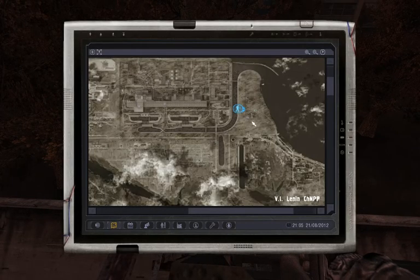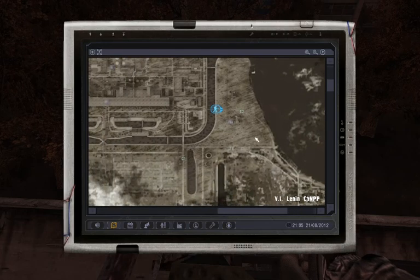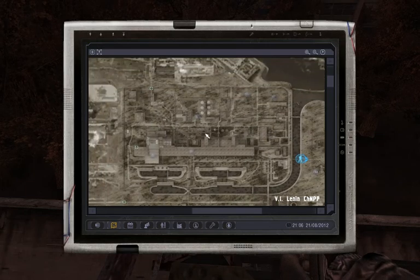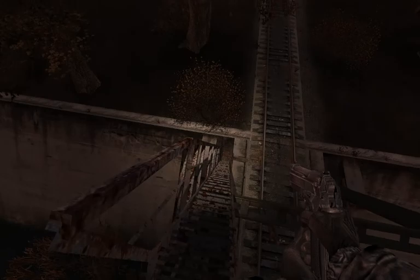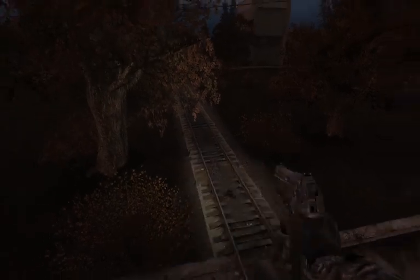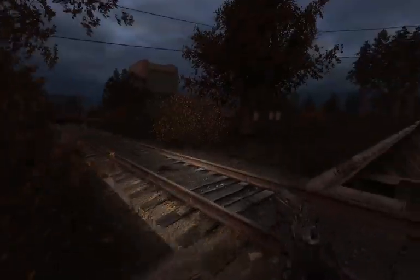Also, if I'm not mistaken, this end of the map here connects to the concrete factory. So unlike Shadow of Chernobyl, the Lost Alpha power plant map is open from various sides.